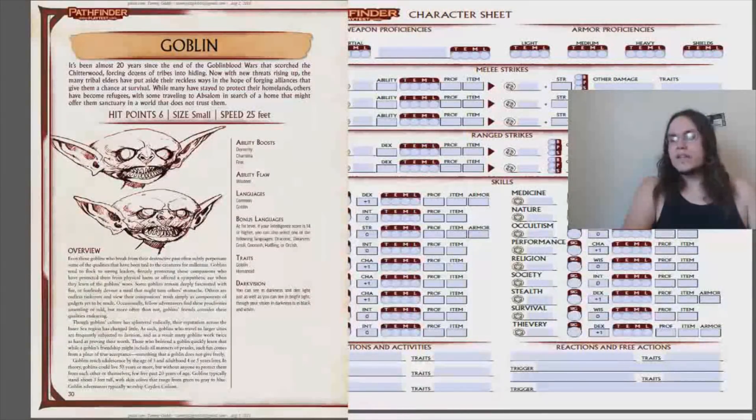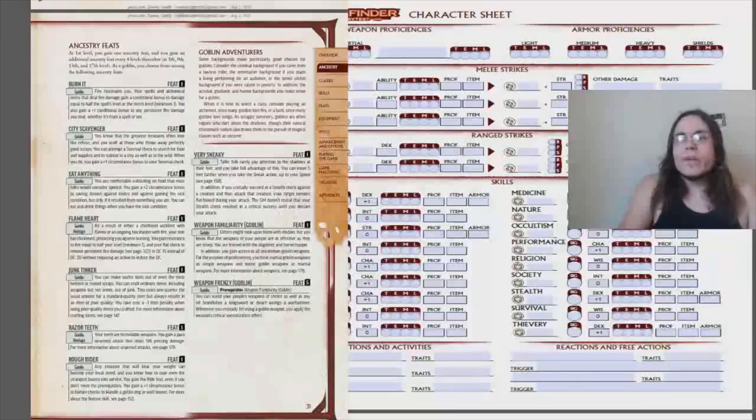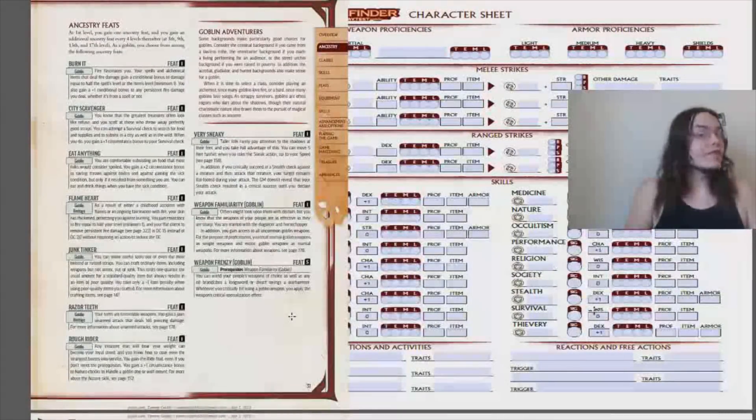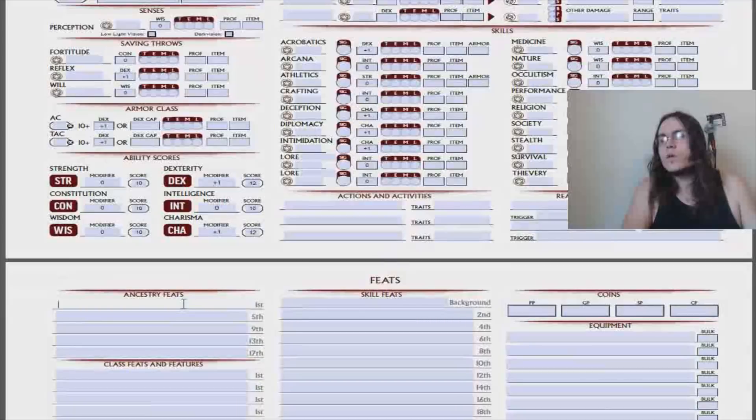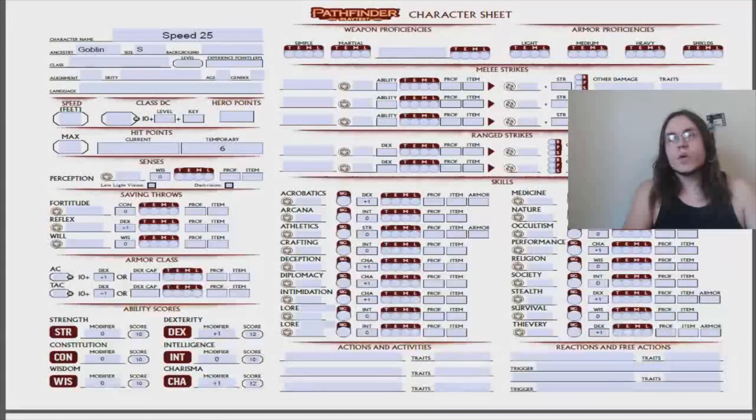The last thing we have to decide from our ancestry is one ancestry feat. There are several of them — a lot of them are pretty cool — we'll go in more depth on those as the playtest rolls forward. We're gonna pick Rough Rider. Rough Rider seems pretty good and is actually really relevant for mounted characters. Your paladin might do that, you might even archetype into cavalier — who knows. I wish my ranger had been a goblin and not a half-elf because that feat's really necessary for mounted characters.